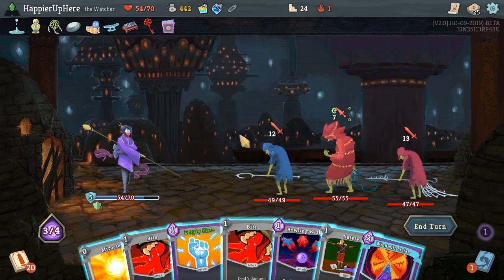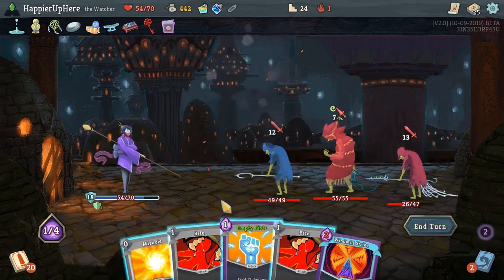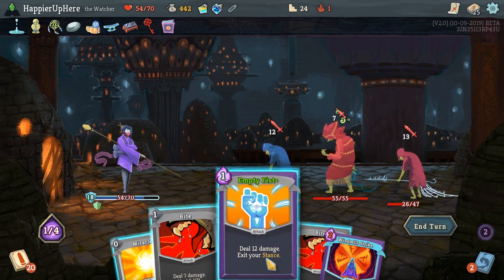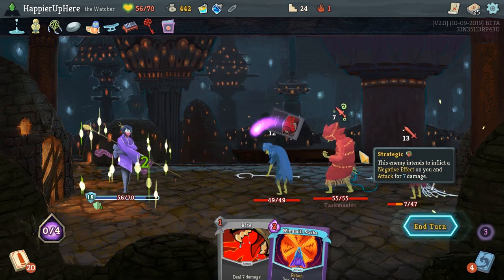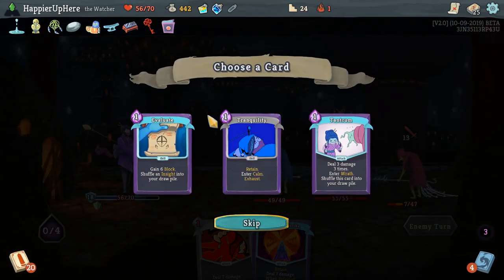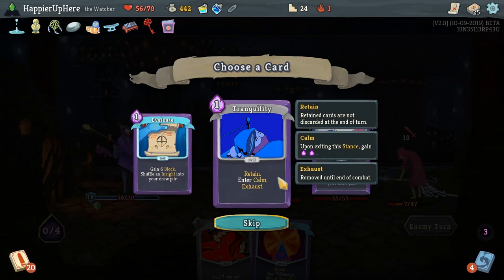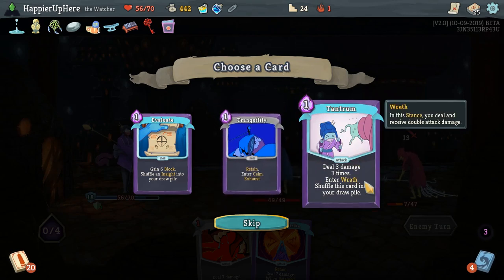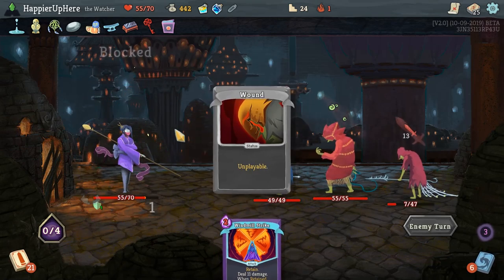Bowling Bash is 21 — I kind of have to do it. Safety for block. Empty Fist does a little more damage than the Bite. Let's Miracle and Bite too. Thanks to Nilroy's Codex, this game will take a little longer. We got Evaluate: gain 6 block, shuffle an Insight into your draw pile — Insight is a zero-cost draw two cards. Tranquility: Retain, enter Calm and Exhaust — basically a card you hang onto until you want to use it. Tantrum: deal 3 damage three times, enter Wrath, and shuffle this card into your draw pile. I think Tranquility is not a bad idea — in case we end up in Wrath stance, we can easily switch out of it.